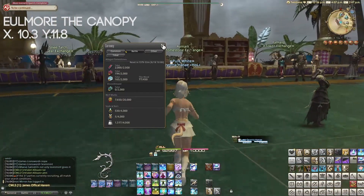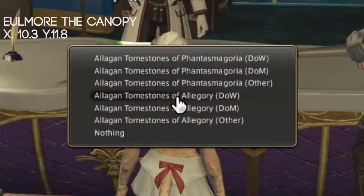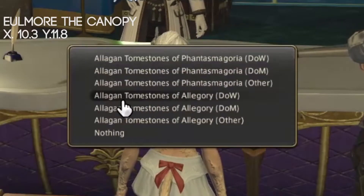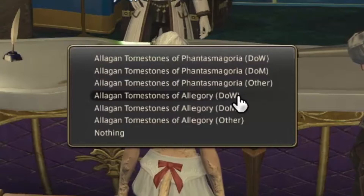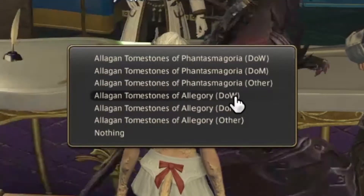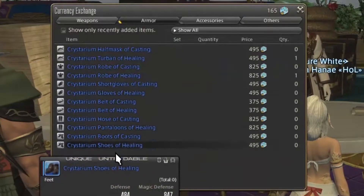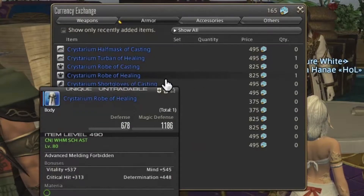So you go there, you speak to the NPC, and there are 3 options: Allegan Tomestone of Allegory for war jobs and for magic jobs. As I am a healer, I can check the healer. For example, the body part is 825 Allegan Tomestone of Allegory.